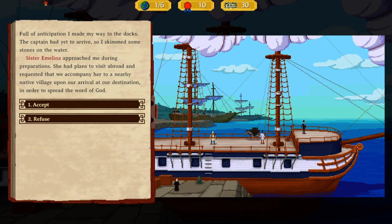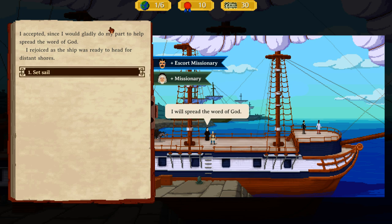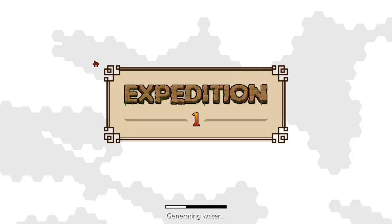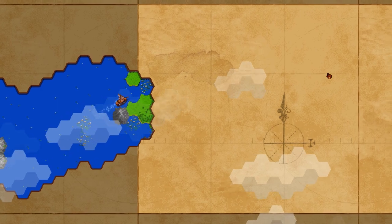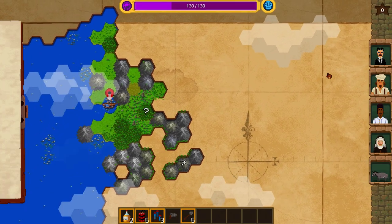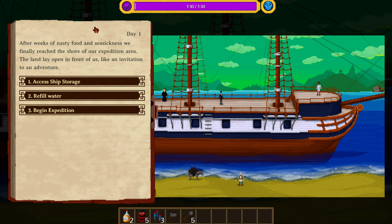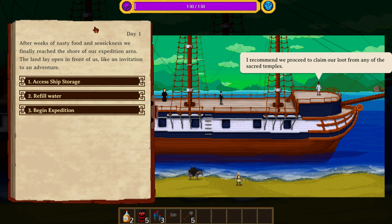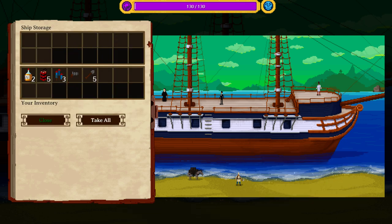Full of anticipation, I made my way to the docks. Sister Emelina approached me during preparations — she had plans to visit abroad and requested that we accompany her to a nearby native village to spread the word of God. So we have to escort this missionary. One of the big thematic differences between this game and Renowned Explorers is that Renowned Explorers is very lighthearted. This game is a lot less lighthearted, and a lot less 'hooray colonialism.' There are some serious costs to being the person that we are.